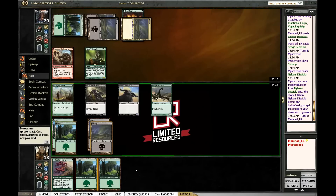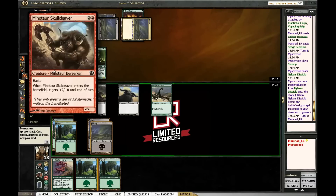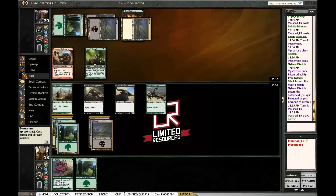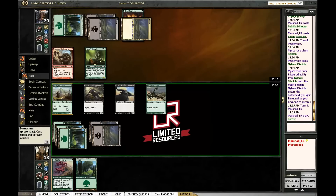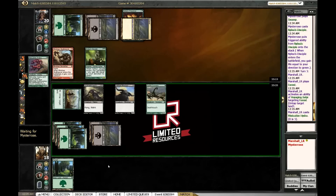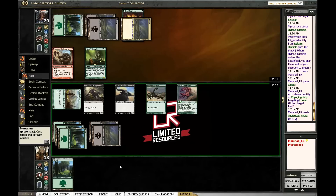Now I have an interesting decision. If I play the Miscutter Hydra I can send it in, but he can trade it. If I wait a turn he can't, but I still think it's worth it — because if I trade my Miscutter Hydra for both of his guys, it clears the way for all these other dudes on the ground. And if he doesn't block it, he's taking five damage.